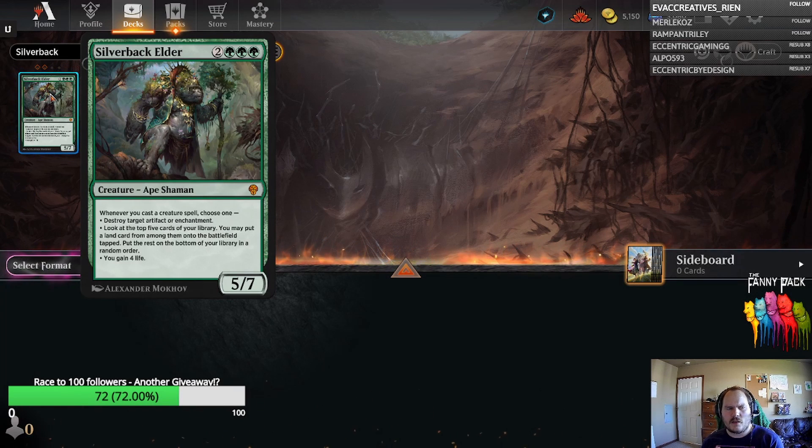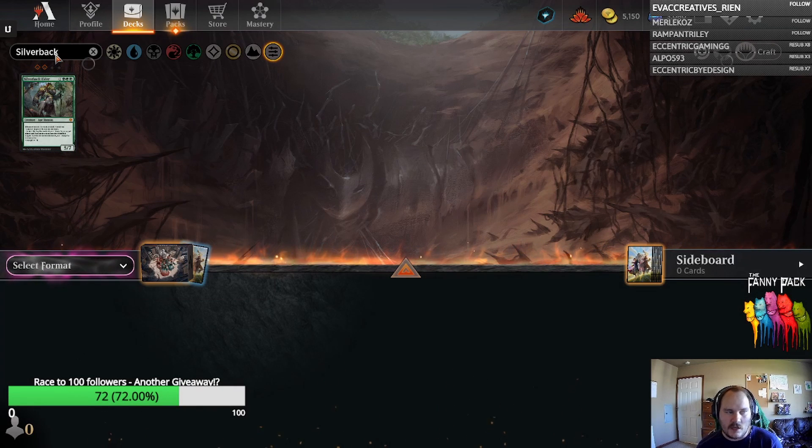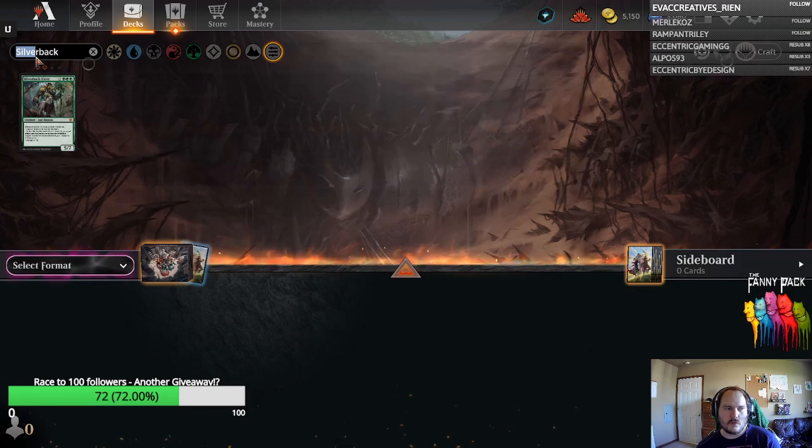Silverback Elder has an ability that whenever you cast a creature spell, you can either disenchant something — destroy an artifact or enchantment — dig for a land card like a Nykthos, or gain four life. My gut feeling is that if we see a ban in Pioneer, they'll likely ban Karn the Great Creator, and Silverback Elder would slot into a more creature-centric Green Devotion shell. It adds three Devotion for Nykthos and gives value to Llanowar Elves and Elvish Mystics you play afterward. A very unique card I'll be enthusiastically trying out.